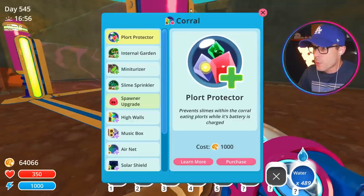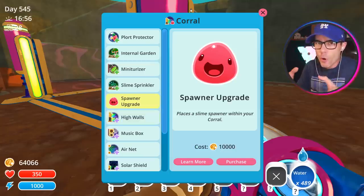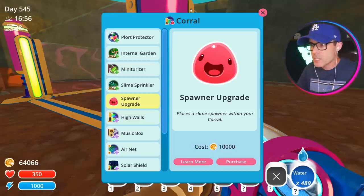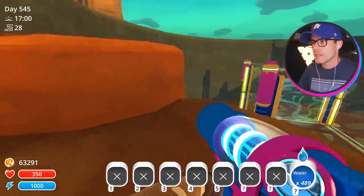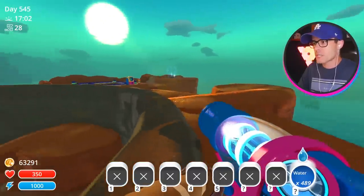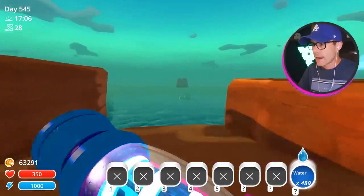This thing right here — Spawner Upgrade — is a mod by Fruitsie that adds a Slime Spawner inside the corral. You can configure it to make it spawn any kind of slime you want inside the corral and it will just keep spawning them, and you can set a limit.